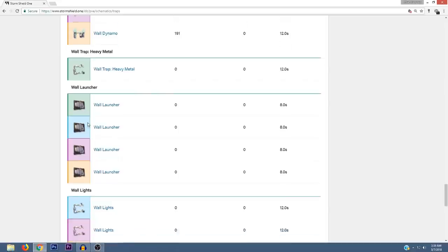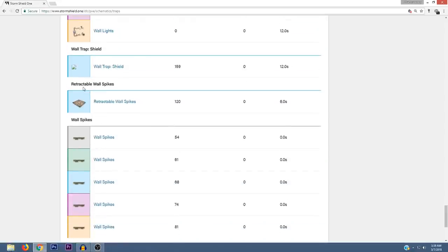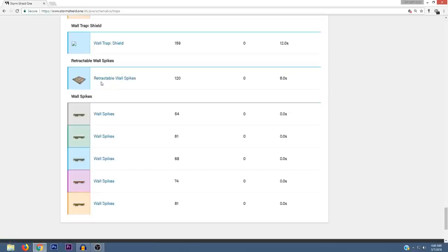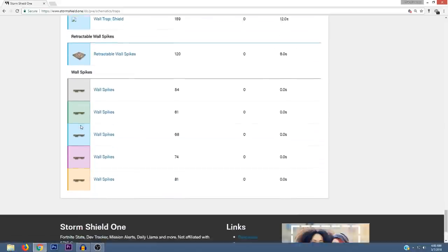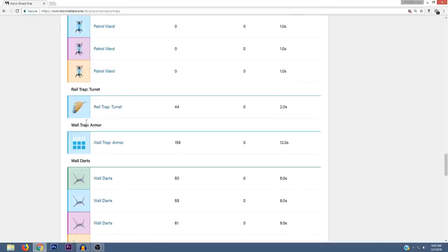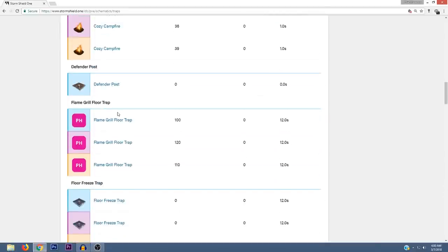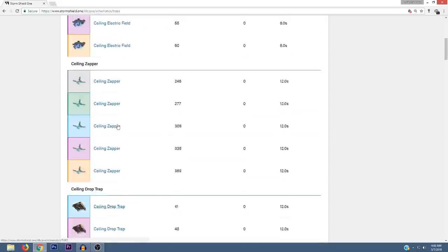There's also Wall Darts, Wall Dynamos, and a Wall Trap Heavy Metal — not sure what that is yet. We also got wall launchers, wall lights, and a Wall Trap Shield, which could be another new one. There's also Retractable Wall Spikes, so not only can you get them on the floor and ceiling but you can also put them on the wall like in Battle Royale. That's pretty much it for new traps — let me know what you think about the turret, the flame grill floor trap, and the vendor tech goop in the comments.